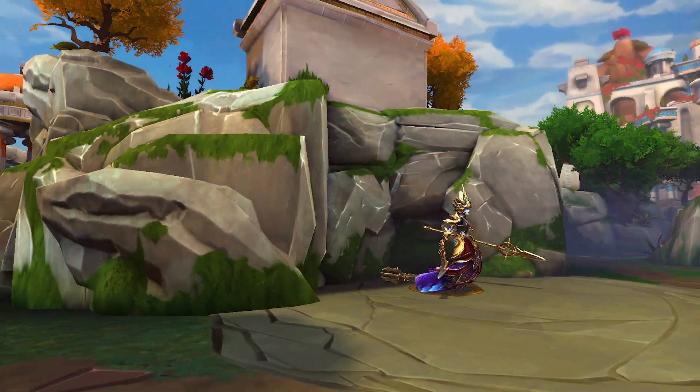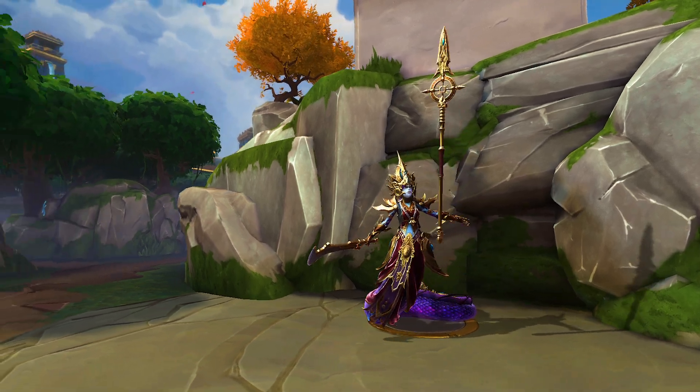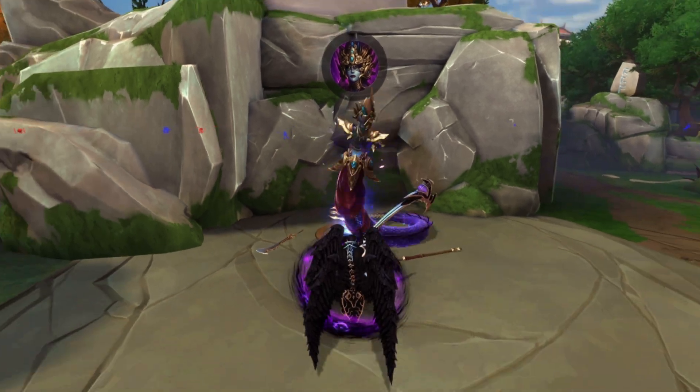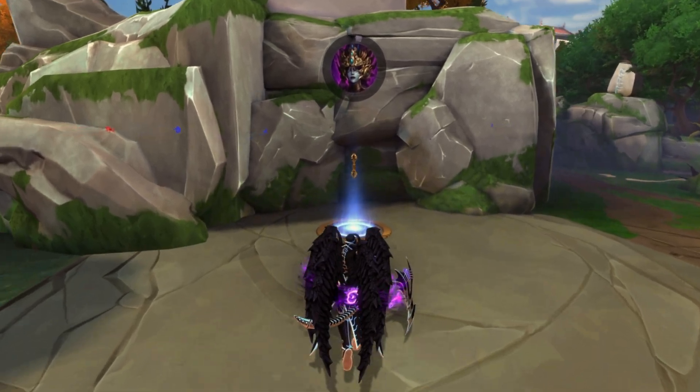While we still do have the trebuchets, we are adding back an old friend: Indra Scepter. How you're actually going to obtain Indra Scepter is by heading over to the duo lane. Previously, we had two Naga camps hanging out in the back of the Goldfury pit, but now it's going to be one Naga pit, and that is going to be the monster that contains the Indra Scepter. So if you kill it, you pick up the Scepter and you're good to go.